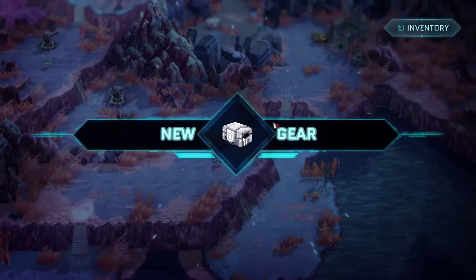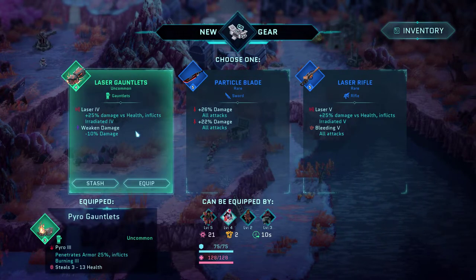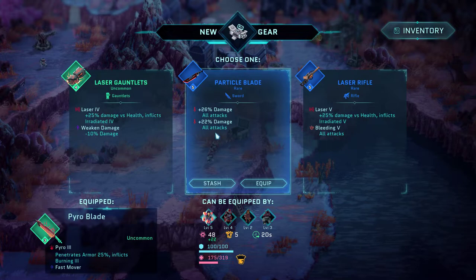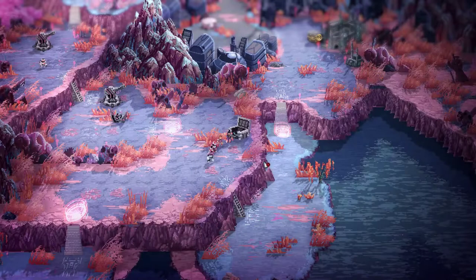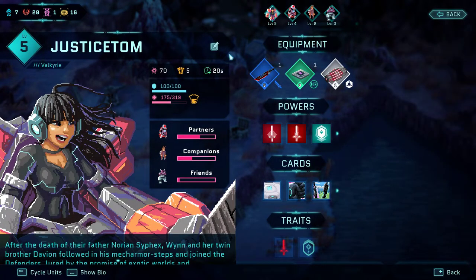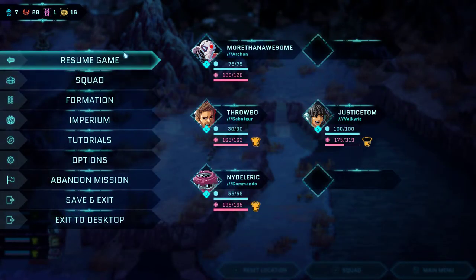What do you got? New gear. You can equip it. Wait, you can equip this? Big number - just a very big number there. I like the thought of that. Big number sword. We can maybe put the Pyroblade on somebody else now. Actually probably not because it is a sword - that's why we can't equip it with the other characters. Resume game.